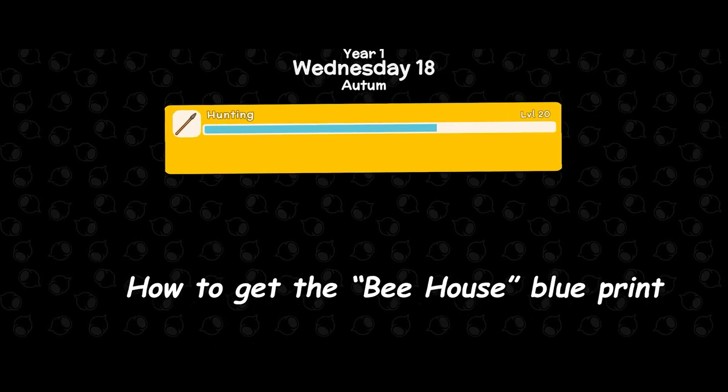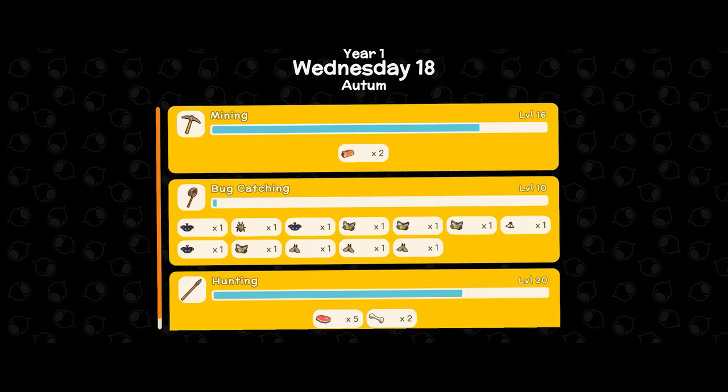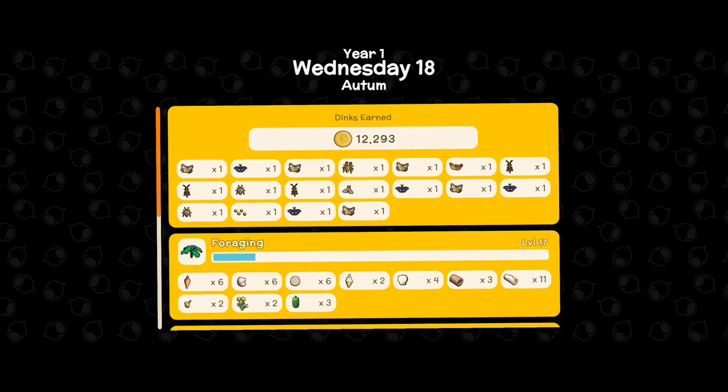To get the beehive house blueprint, you need to get to level 10 bug catching. You get the bug catching reward at the end of the day, and then it will automatically go into your inventory as a new schematic.